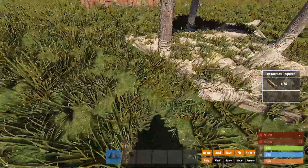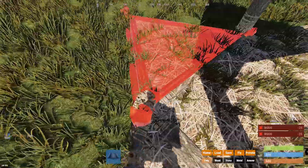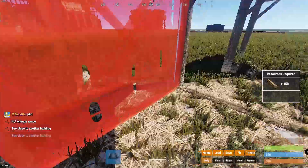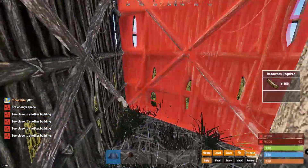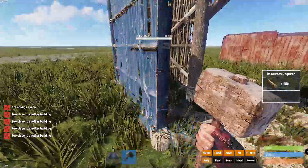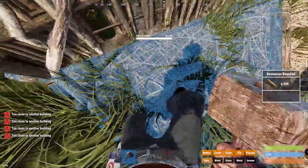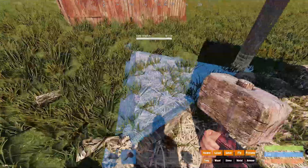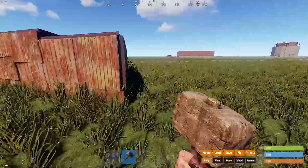If you do it correctly, you can actually place a foundation all the way around it just like so. One thing to keep in mind with this too: you can't actually place any foundations right here, but on the side you can. The reason I can't do it here is because it's too close. You guys can place walls on the triangles, but not on the square part itself, so please keep that in mind.